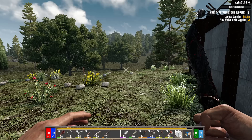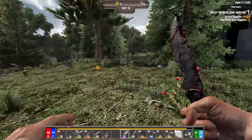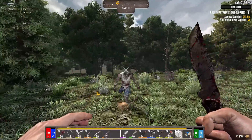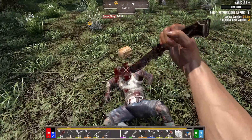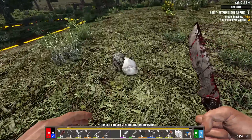I want to look around for some tomatoes as I'm doing this, because I need them for the recipe. That's a potato — we'll take that. Hey, what's up dude! We got a little bit of blood damage going here. The knife is just really good — it's just really good and I like it.